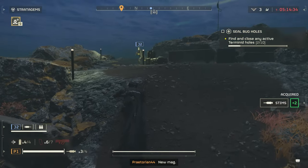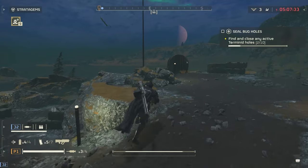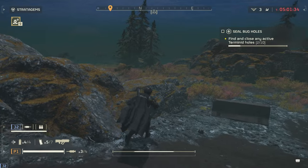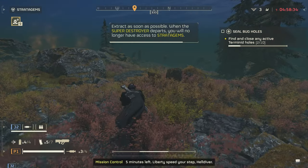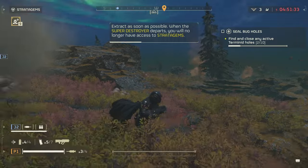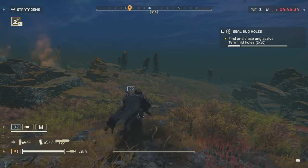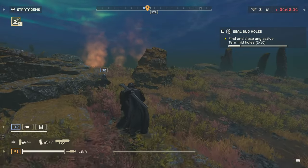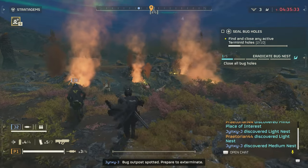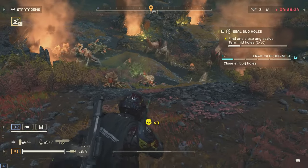Did you just shoot a missile at it? I did. Where'd you get that from? Up here. Jinx just got missiles going? Just the one. What's this? Just a light or something. Nothing exciting. I went right for the damn light — we're turning into bugs. Extract as soon as possible. When the super destroyer departs, you'll no longer have access to the stratagems. Oh, so you don't have to depart at that time? You just lose your stratagems? I think that's pretty critically important.